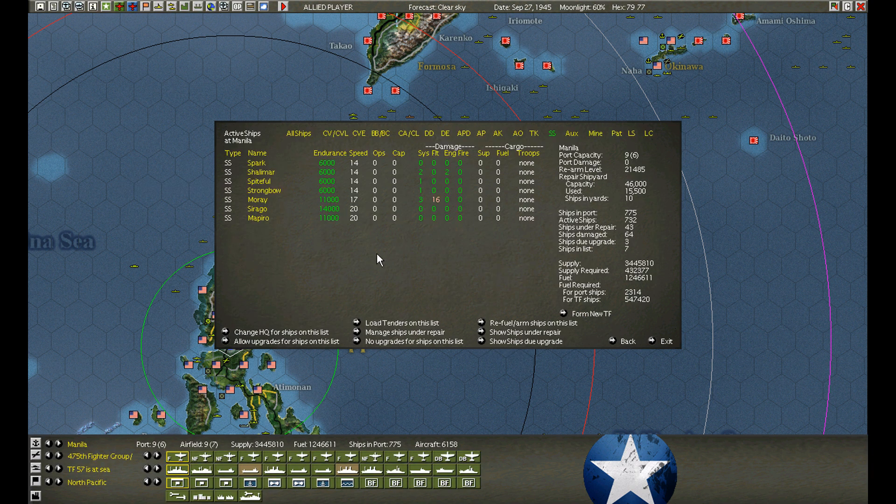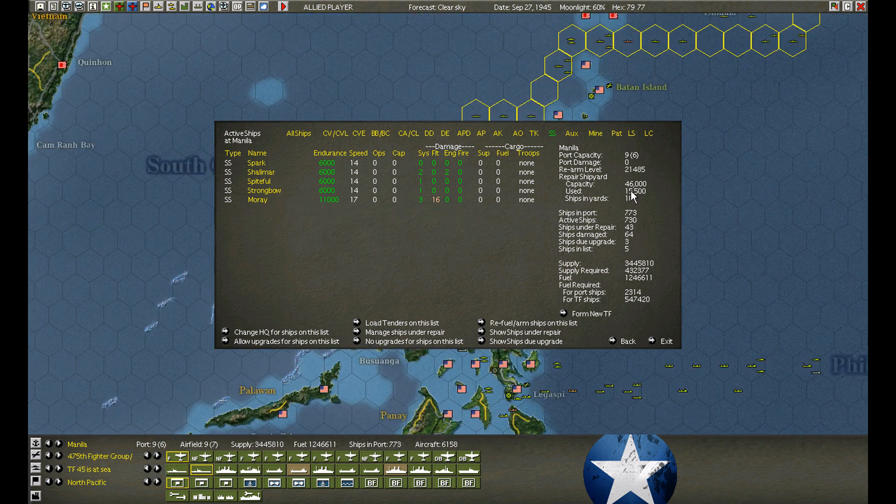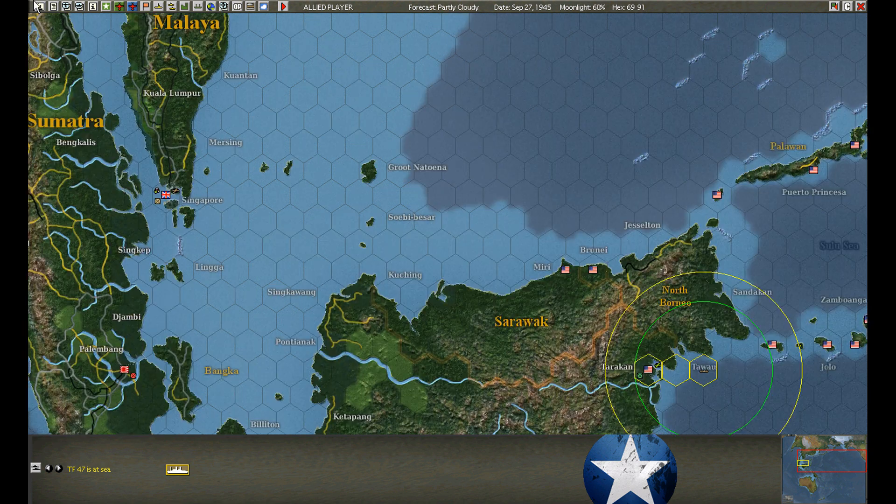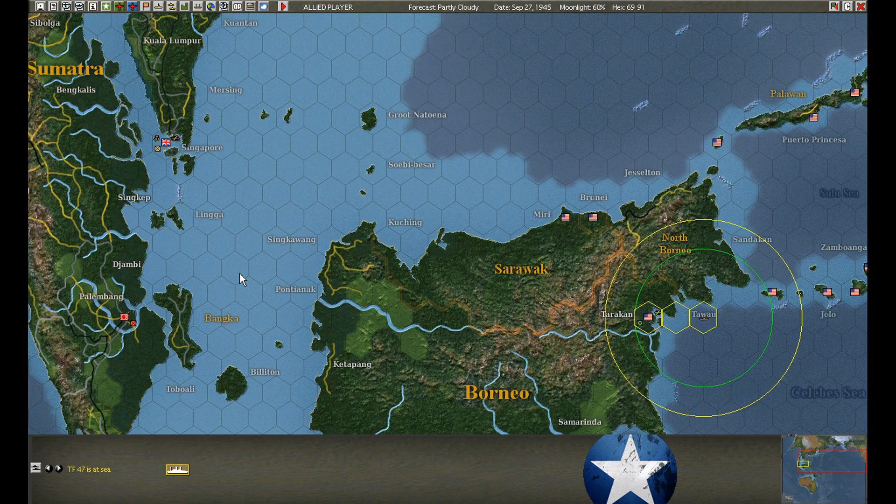I'll send both of them back up and continue to prepare as more of a raid. We sent them up — one to Shikoku Station and one to Nagasaki. Singapore: the usual raid and defense behavior, nothing much. Tarakan: I'm going to use the transports to move that one support squad out of here back to Manila.